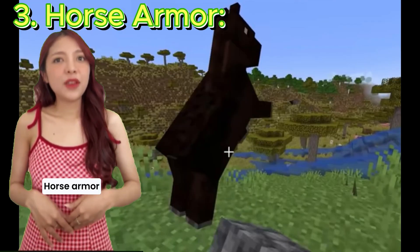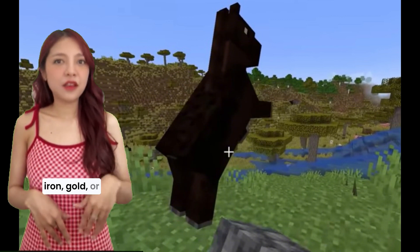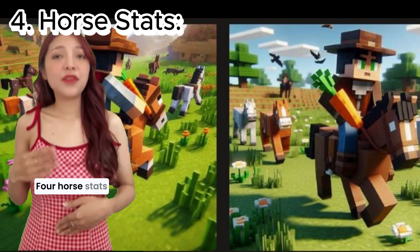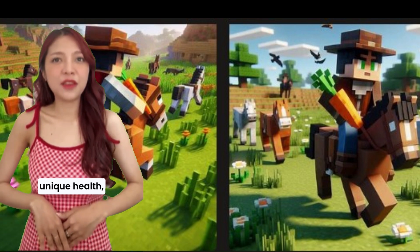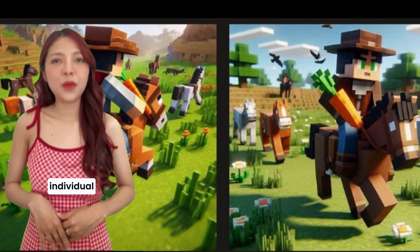3. Horse armor. Horses can wear armor made of leather, iron, gold, or diamond, providing extra protection. 4. Horse stats. Each horse has unique stats — health, speed, and jump strength — which can vary significantly between individual horses.